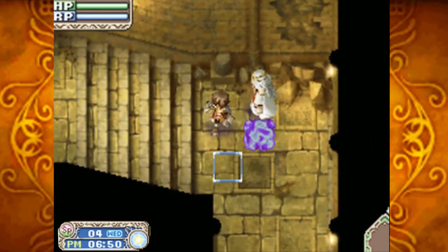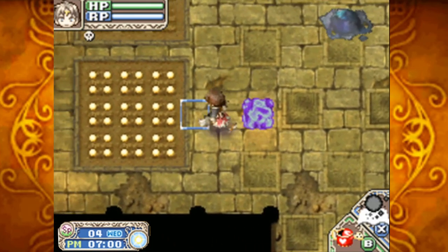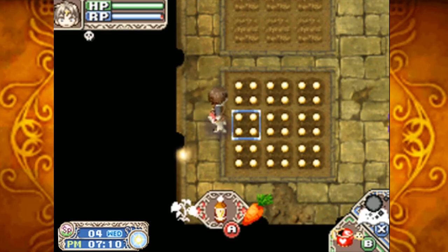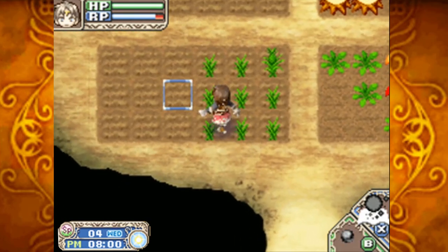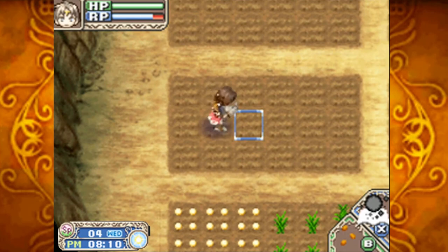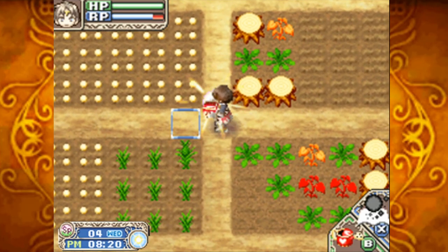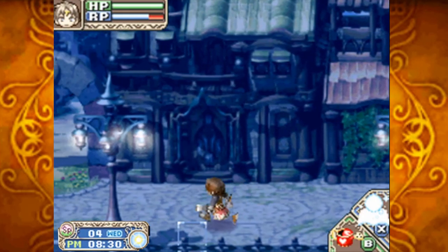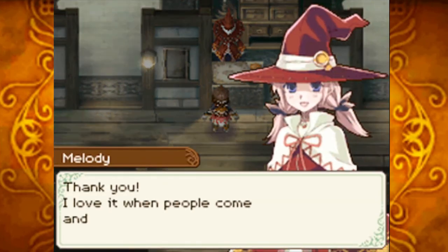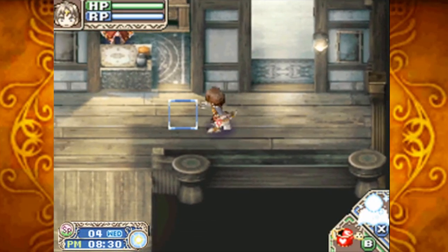One NPC still believes the Grimoire is around somewhere — technically it is, since it fully matured and started flying around, probably guarding the land. Accidentally walked through poison in the cave, fortunately having an antidote on hand. We have a promise to keep — told her we'd take a bath again at some point, so let's do that.